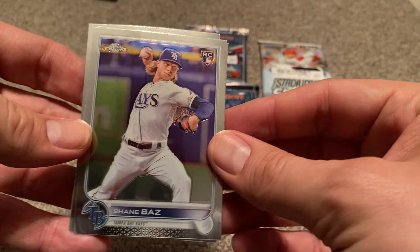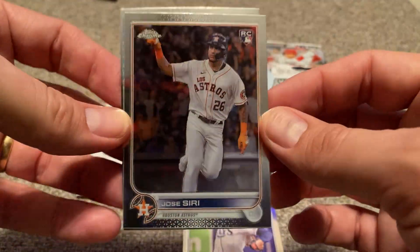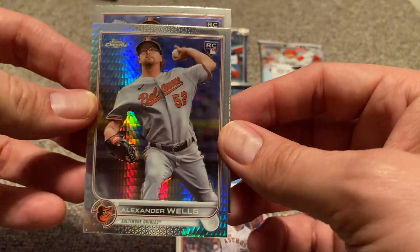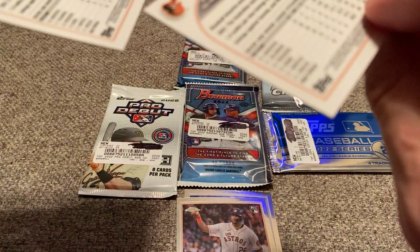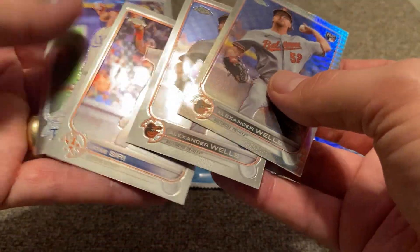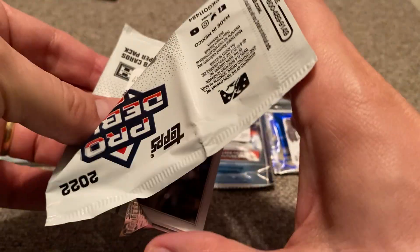Shane Naboz, who's unfortunately been out pretty much the whole year with injury. Jose Siri, who is with Tampa Bay and is doing all right this year — good power and speed combination. Looks like we have a prism refractor here of Alexander Wells, and then Alexander Wells again — one just the base card and then one with the prism refractor. So Alexander Wells hot pack, I guess you could say. I almost said three Baltimore Orioles, but Siri was a Houston Astro there. That's a good picture for Baltimore — getting some love early on.